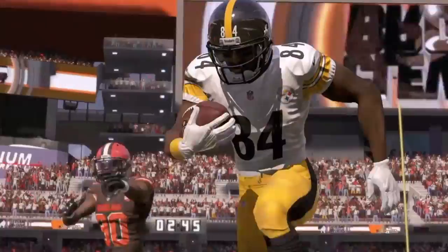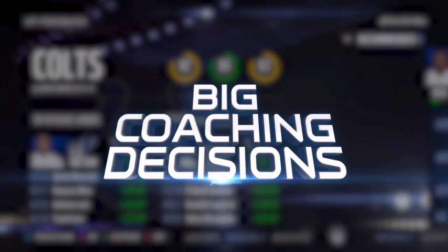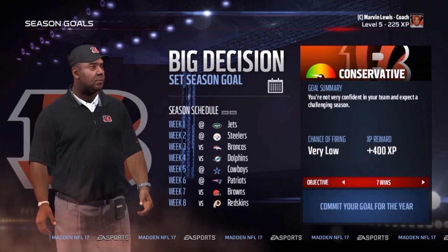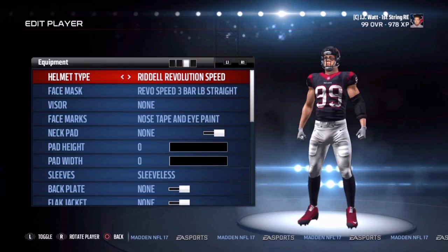The decisions you make with your game plans will be impactful and powerful. Off the field, we have doubled down on the amount of control you have with big coaching decisions. Sign and re-sign players with more feedback. Trade and cut players with ease. Take risk with more authentic injuries. And set your season goal for big rewards or a big pink slip. We've even included some of the most requested features from the community with the addition of the practice squad, full player editing, and scores from around the league.